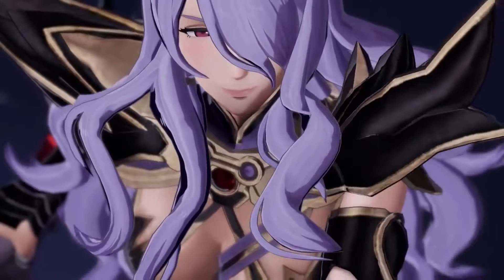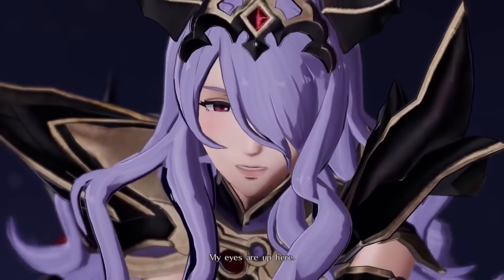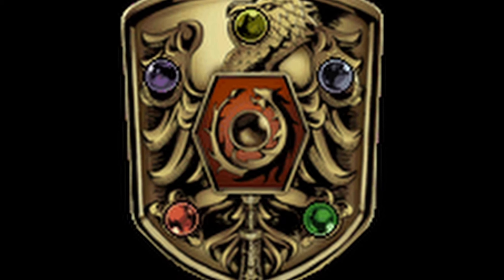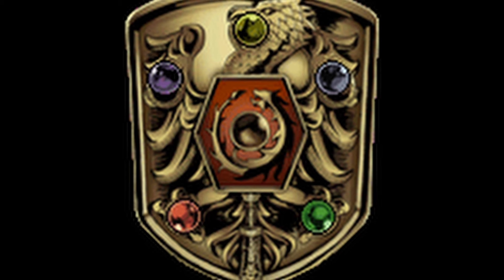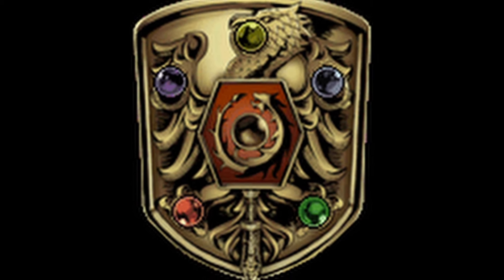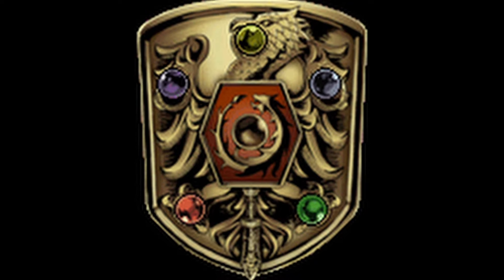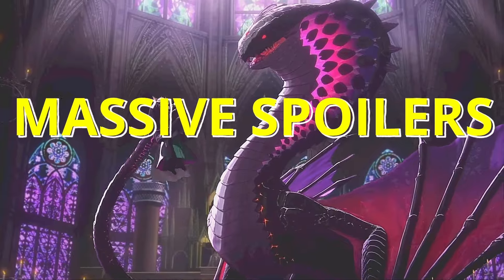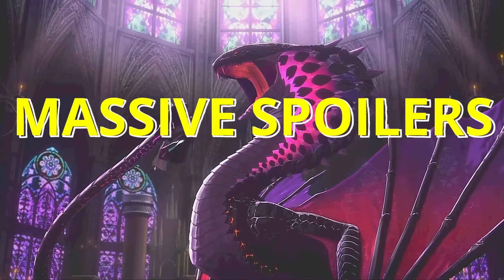But do you know what the Fire Emblem actually is? The Fire Emblem is usually an item that shows up in each one of the games in the series. This video today is going to briefly talk about the Fire Emblem as the objects that they are within their relative universes and when they show up. This list might contain some pretty big spoilers, so watch at your own peril.